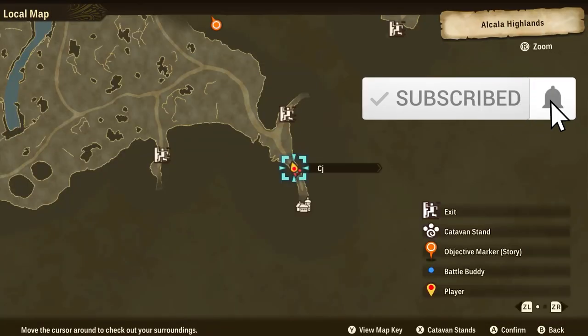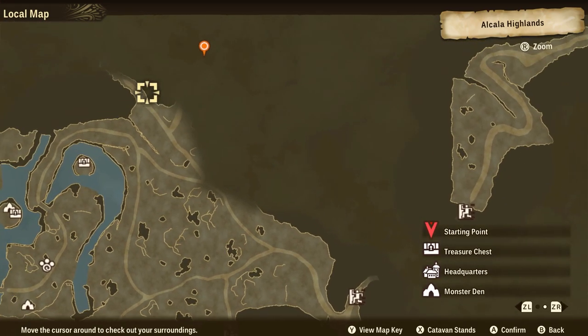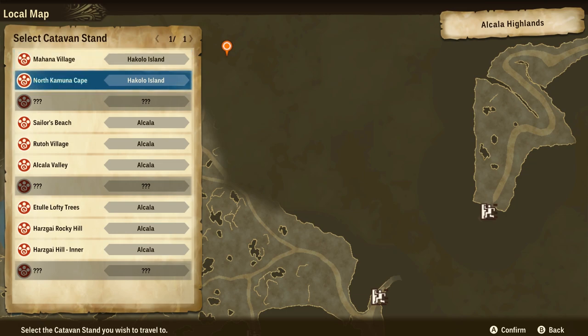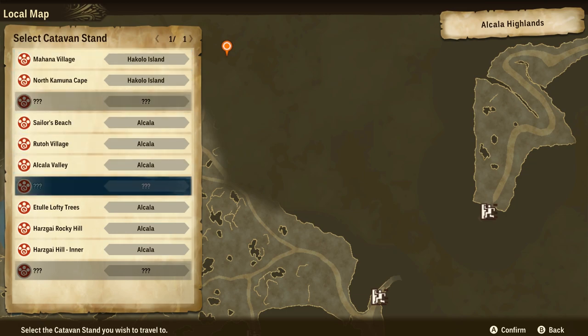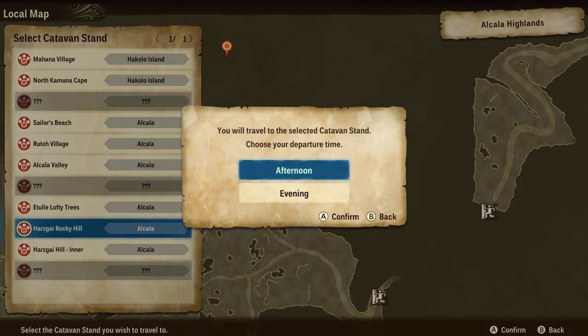First off, you will need to have reached Ruto Village, and you will need to have defeated the base Sarios located in the Hasgai Rocky Hill. Once you've done that and defeated it, head back to the village and you should be able to meld your monsters down. Then you'll need a monster that has the Rock Breaker ability.